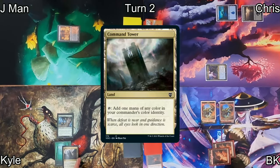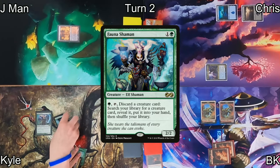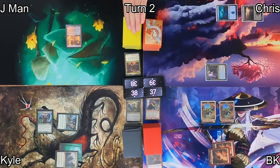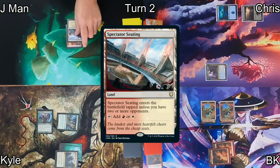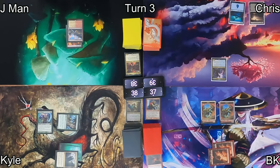Kyle draws and plays Command Tower, then casts Fauna Shaman, allowing him to discard creatures to tutor creatures from his library. He chips away at Chris's life total with Wirewood Symbiote and passes. Jayman drops Spectator Seating as his land and passes back to Chris.